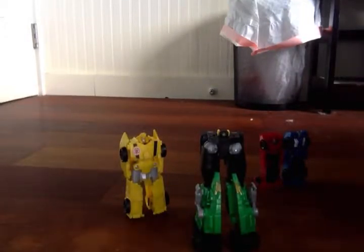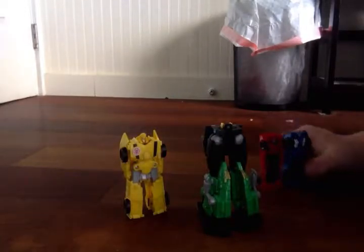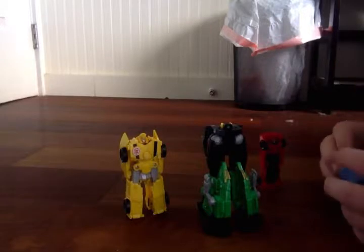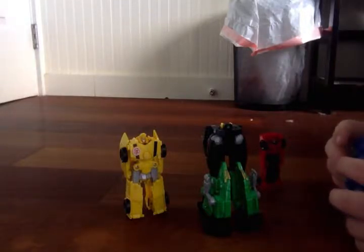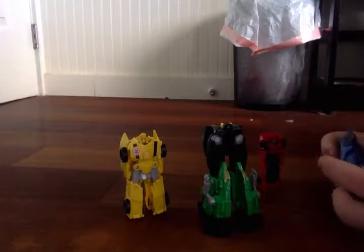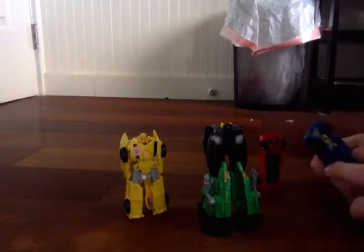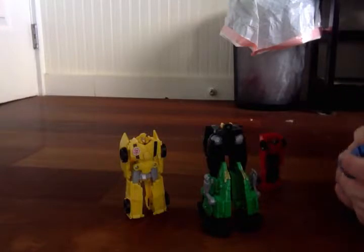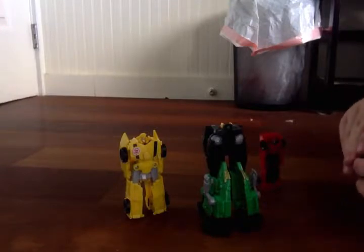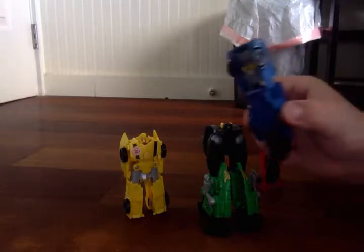Anyways, and then the legs for Ultra Bee and now the arms. Just take Strongarm and move her back into vehicle mode. And then pull this up, take Strongarm and put it down. Before we do that, take the hand out and pull this down like so. That's pretty much Strongarm in hand mode.